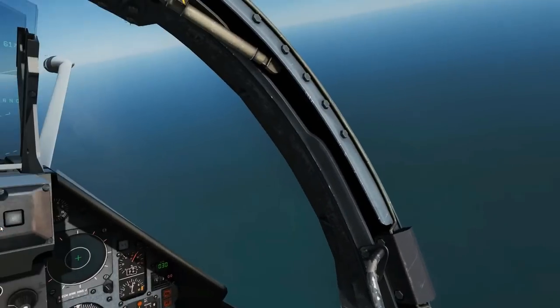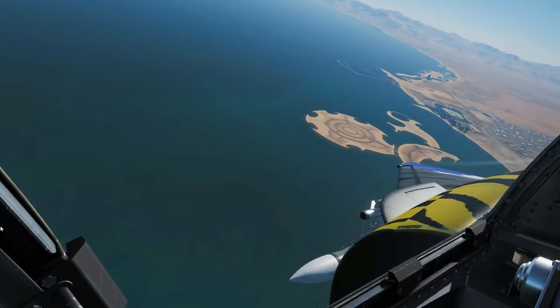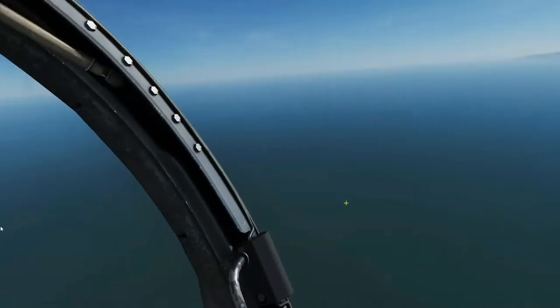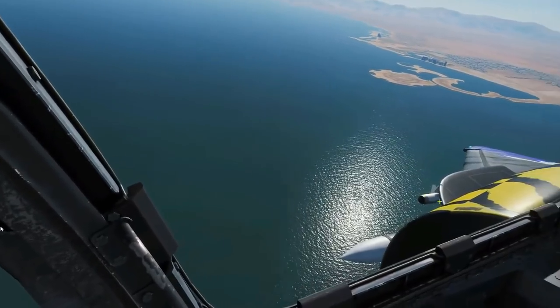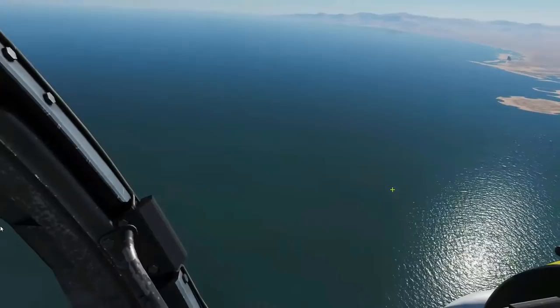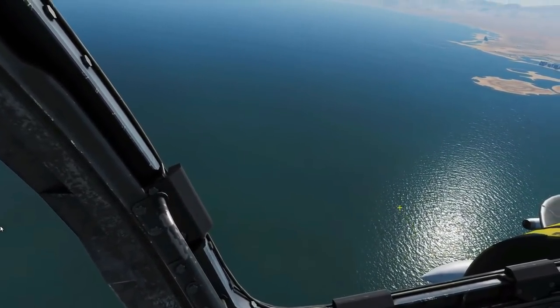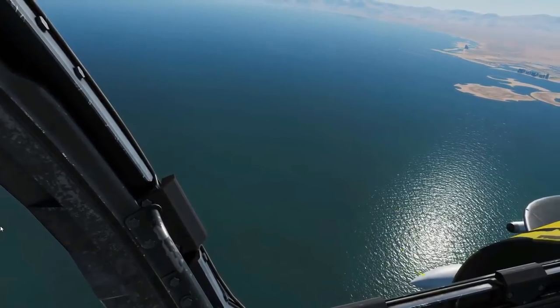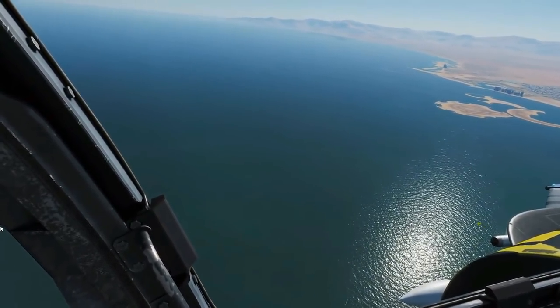Today we're in the Mirage 2000C, covering the usage of the MAGIC IR missile and the Super 530. The MAGIC is a short-range IR-guided missile, similar to the Sidewinder, and we can carry up to four of them. The Super 530 is a semi-active radar homing missile, otherwise known as a FOX-1 type missile, while the MAGIC is known as a FOX-2 type missile.